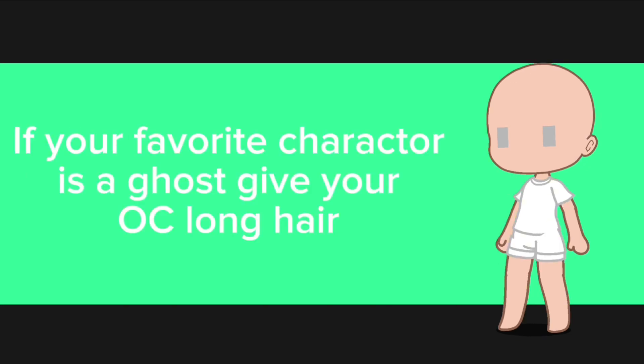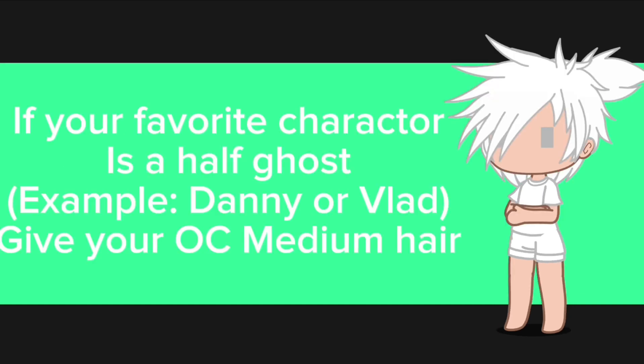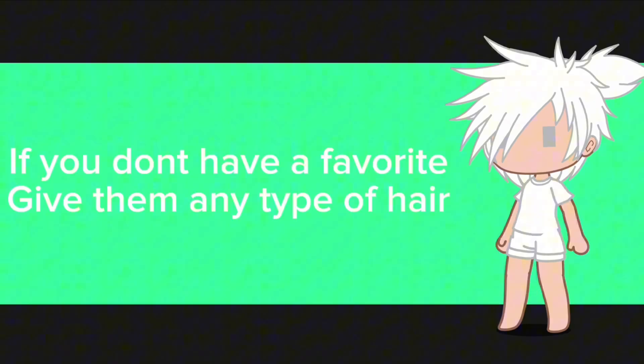If your favorite character is a ghost, give your OC long hair. If your favorite character is human, give your OC short hair. If your favorite character is a half ghost — for example Danny or Vlad — give your OC medium hair. If you don't have a favorite, give them any type of hair.